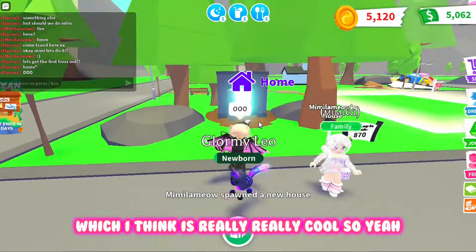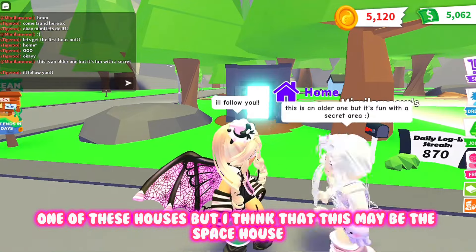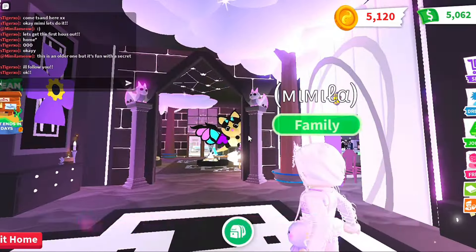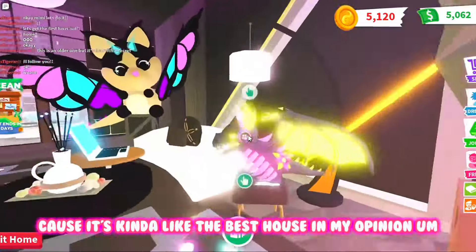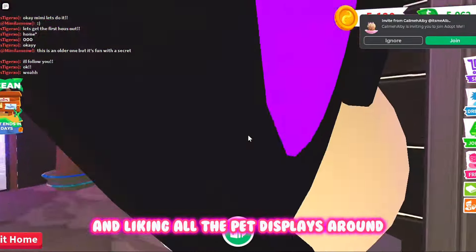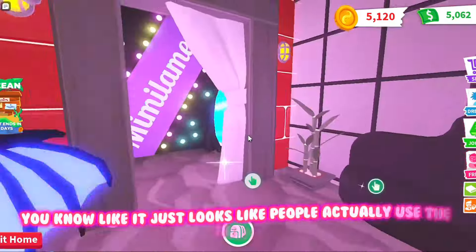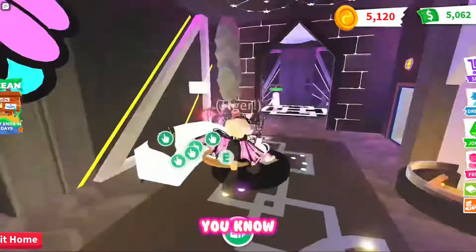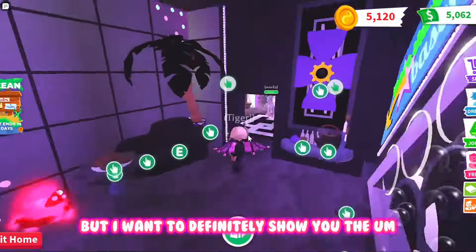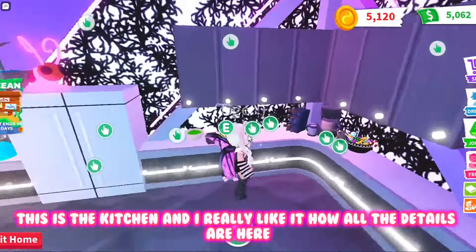This is what the house looks like — I think this may be the space house, but if it's not we're going to do that one after. This is not the space house, but we're going to save that until after because it's kind of like the best house in my opinion. This one is still pretty cool — it's got like a little retro type theme. I'm liking all the pet displays around; I really like when people add pet displays to the house. I'm just speed touring it right now, but I want to show you the space house. This is the kitchen and I really like all the details here.